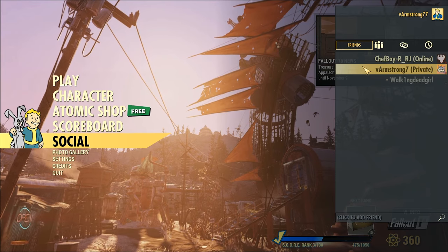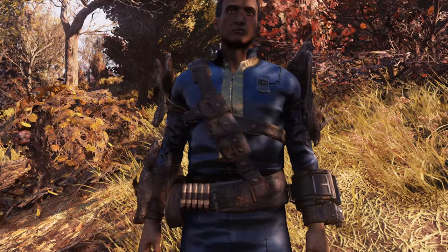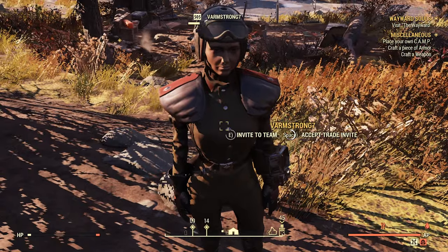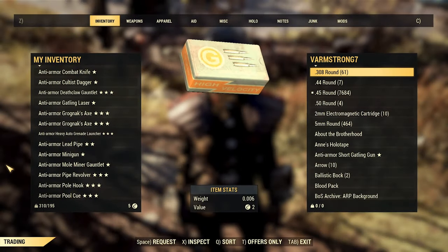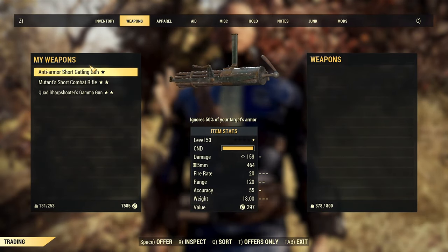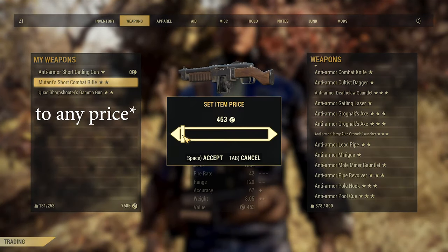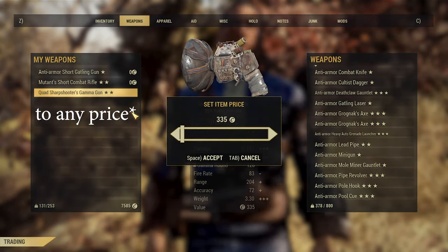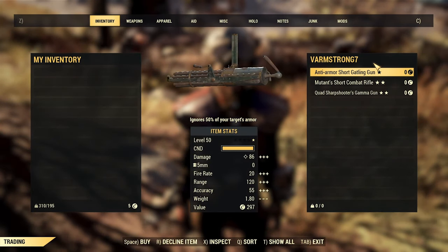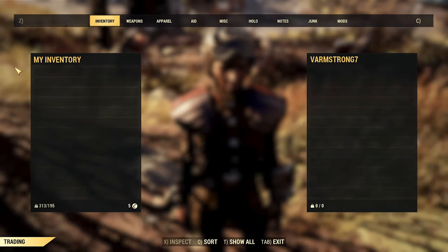I just joined the same world my character is in. Let me show you how I transfer my gear. Send a trade invite, accept the trade invite. For example, we store these weapons, set price to 0 or whatever price we want — if we want to store our caps as well. Then we buy it from another account. Simple.